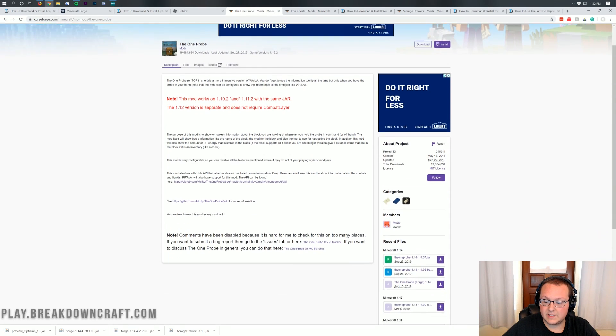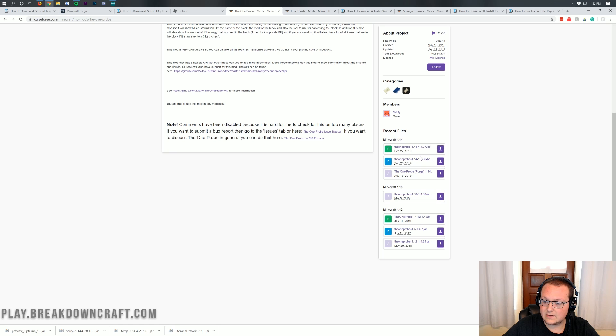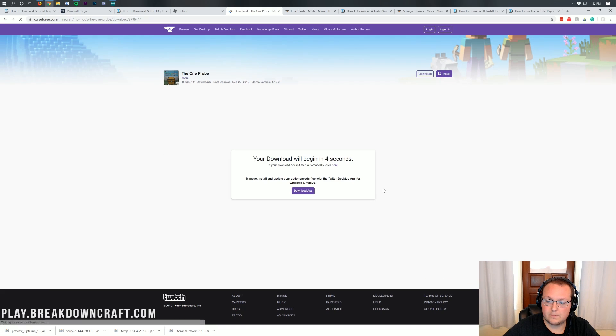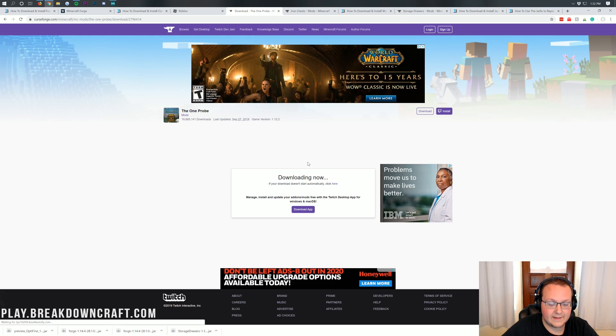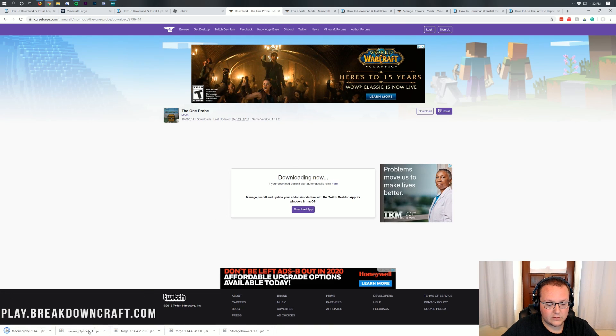We're also going to be installing The One Probe today. On the right-hand side, we can see The One Probe is compatible with 1.14. So we're going to click that purple Download button, and once the download begins, we're going to keep and save it. The One Probe is a really cool mod that shows you what you're looking at — it reminds me of the What Am I Looking At mod, which is actually what it's based on.